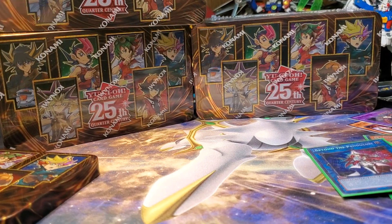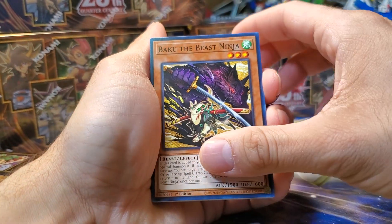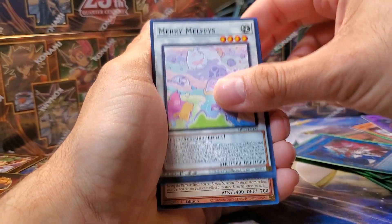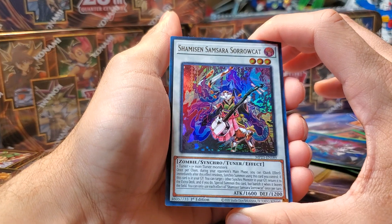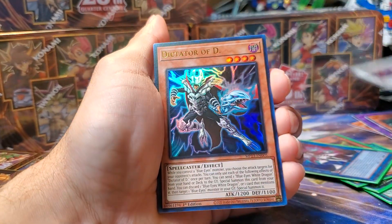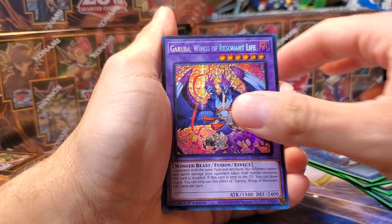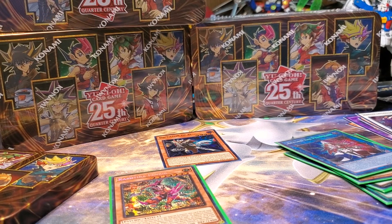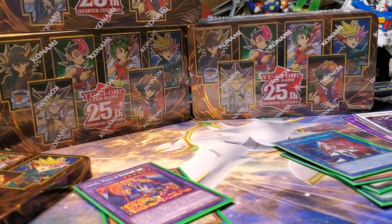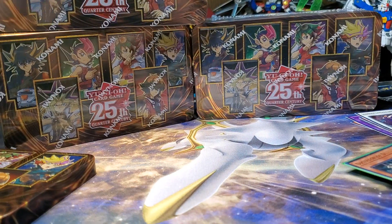Can the first pack end on a banger? That's what I need. Kingfisher. Noodle Inversion! Baku the Beast Ninja. Secret Arts. Mary Melfis. Dogmatica. Wings of Resident Life — that's another really good one. And Kashtira Fenrir. That last pack really made up for the rest of the tin — you got Fenrir, Garura, and Dictator. I know Dictator isn't really that big a deal to most people, but it is to me. The first tin ends pretty solid — I'll take that.